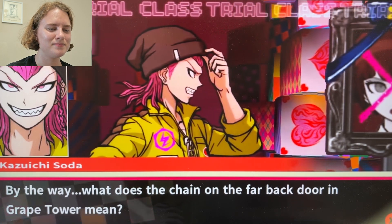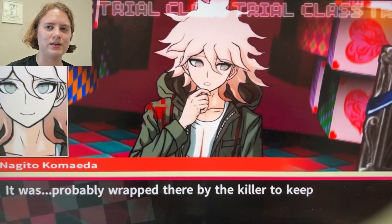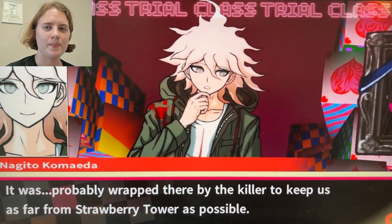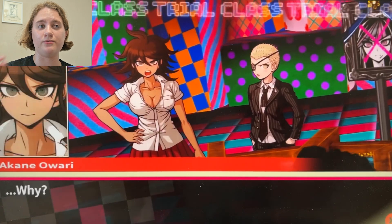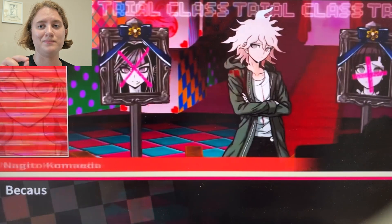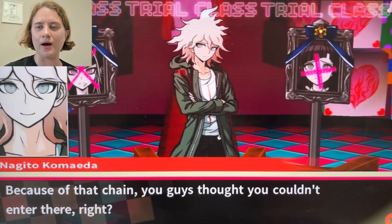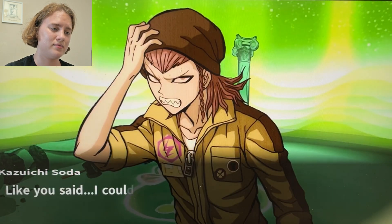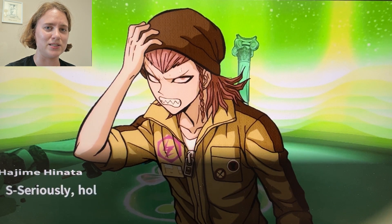What does the chain on the far back door in Grape Tower mean? They wanted us to think that they barred the door — it was probably put there by the killer to keep us as far from Strawberry Tower as possible. By both breaking the actual strawberry button and chaining the fake strawberry door, it made us believe that door was barred, when really it didn't go anywhere.